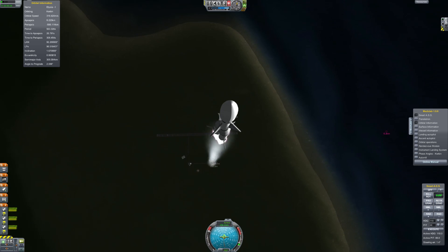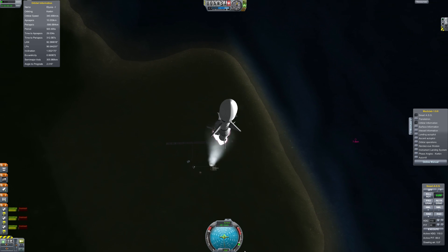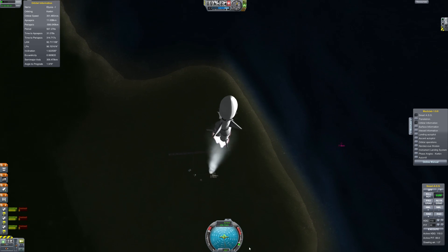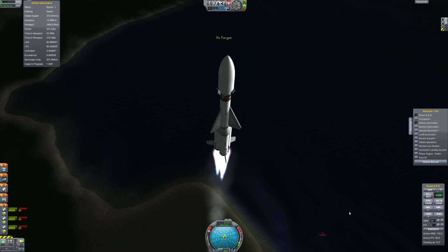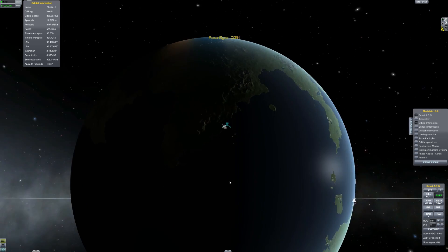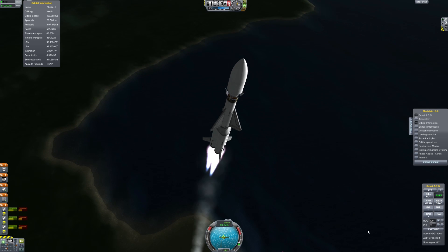Four kilometers up and there they go — the first stage separates and the parachute should deploy. There we go, nicely. Just keep going up here. That'll be going up in the channel shortly.